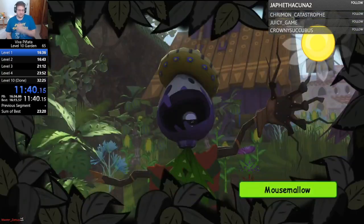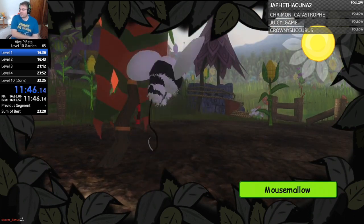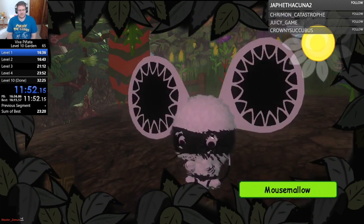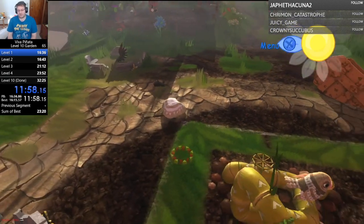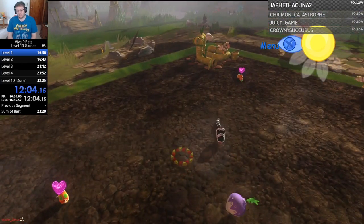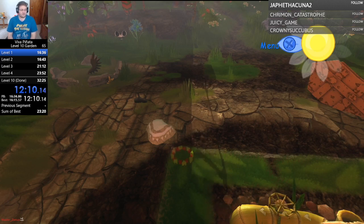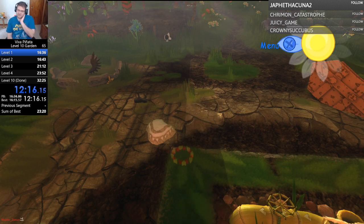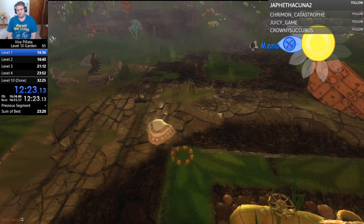Now we're going to be activating the Mouse Mellow. The Mouse Mellow only has about a one or two percent chance of actually going into the garden the first night, but it is possible — I've never had it happen. Once the Mouse Mellow comes out, it starts activating the nighttime cycle, where things are really slow because we really can't do anything. We need to get out of here, Mr. Serpent. We do not want the serpent around because the Mouse Mellow gets frightened by the serpent. The nighttime begins in three, two, one.